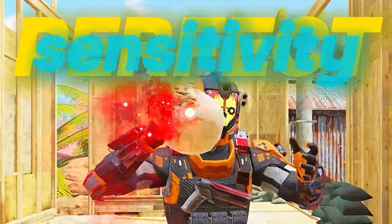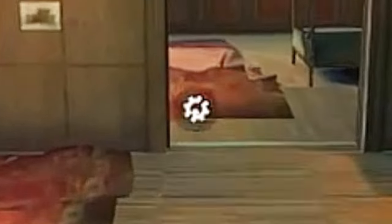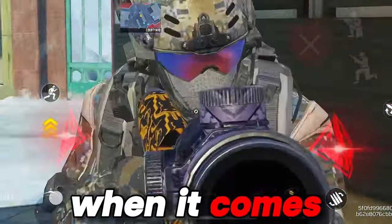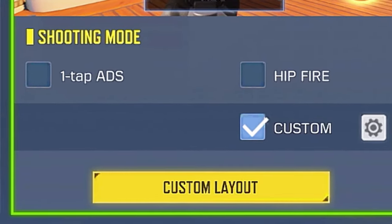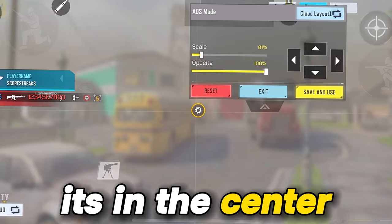Once you now get your perfect sensitivity for both rotating and scoping when using a sniper, you should put your settings button at the center of your screen, so that you can have an advantage when it comes to focusing your aim to an enemy. To do that, go to settings then go to HUD, then drag your settings button to the center. In order to make sure it's in the center, use the arrows.